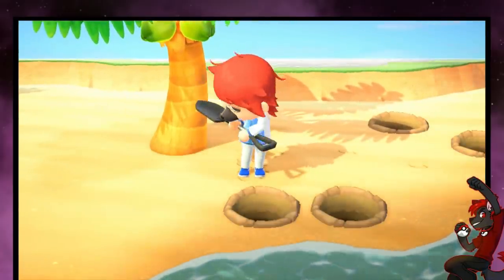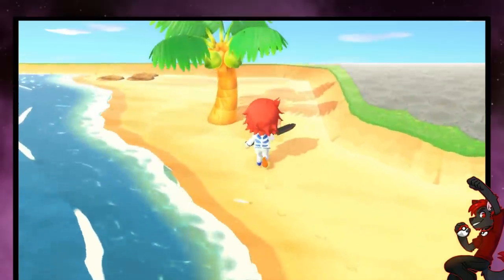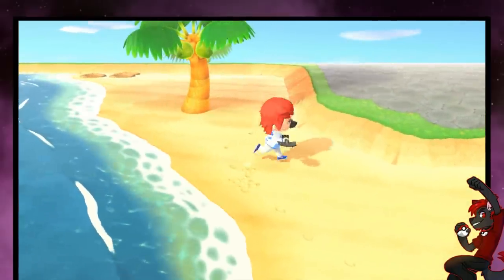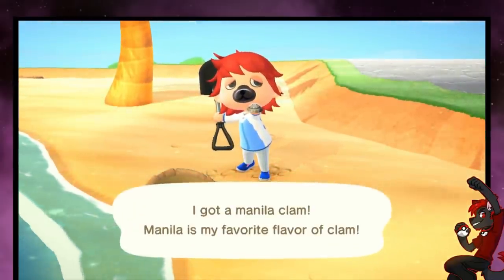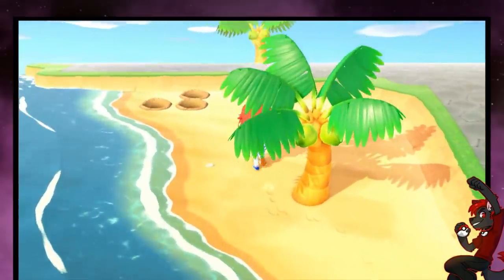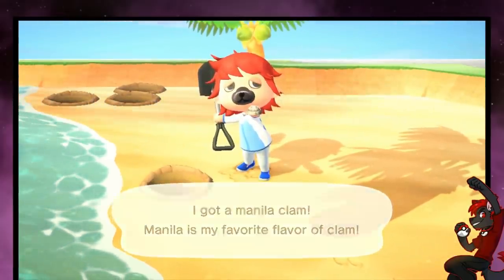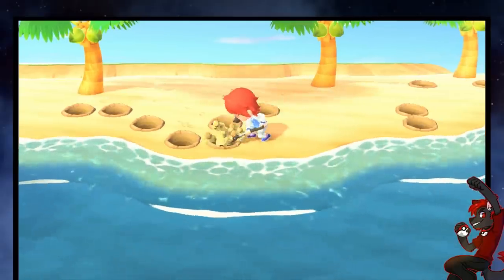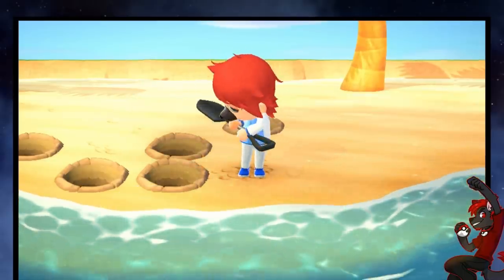There might be spots on your island that are more prone to spawning clams than others. As I say that, two just spawned right on screen — maybe the right side of the island is better because of placements or natural spawn patterns. But even this dead part of the island is now spawning a lot of clams. Since there are weeds up there, clams can't spawn there, so they're kind of forced into this area. As I dig up this last clam, it's going to be about five minutes, and we can see how many clams we've gotten.